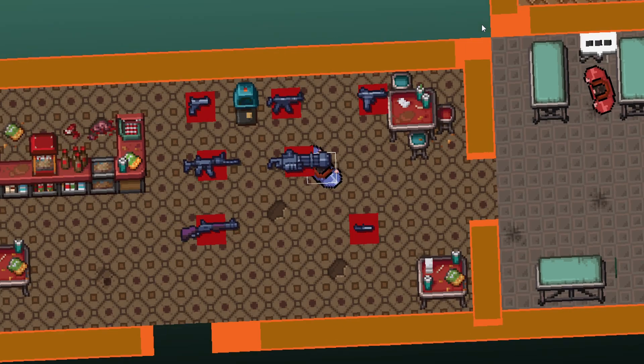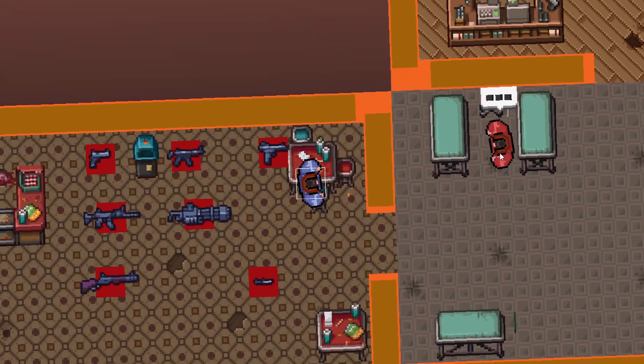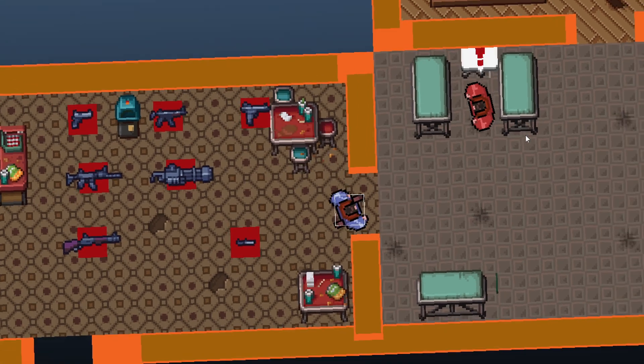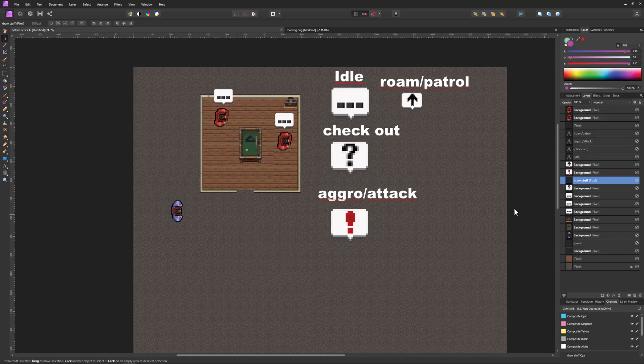Welcome back to episode 25 of remaking Hotline Miami in Game Maker Studio. Today we're going to update the enemy AI. Today is less coding and more explaining because this system is a little bit more complicated — but not too much — and then we can implement it step by step from a master plan.